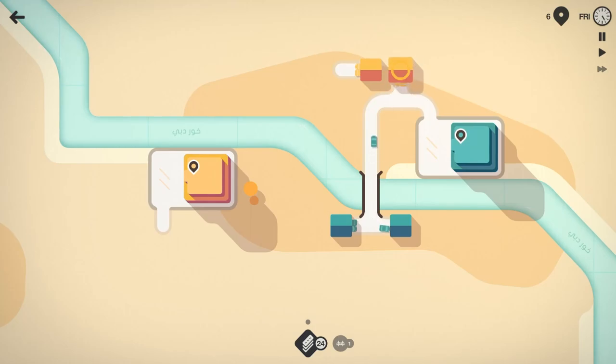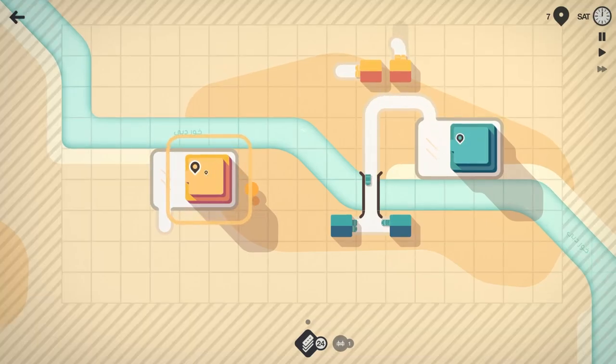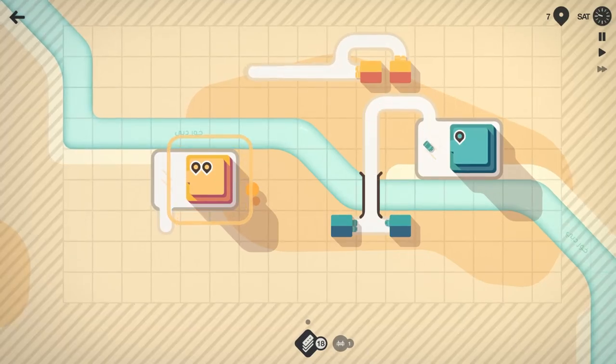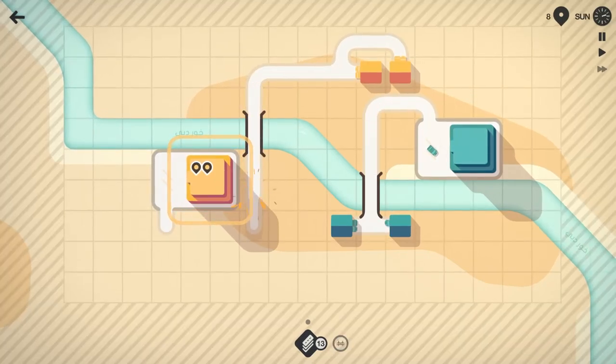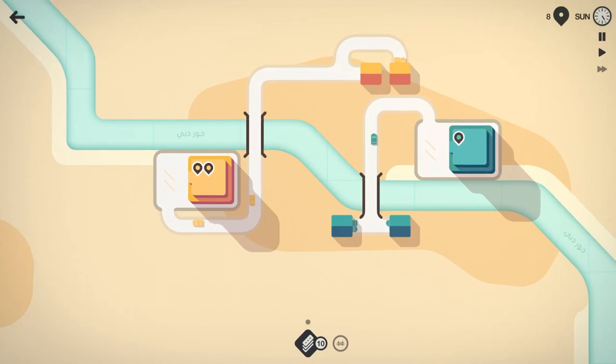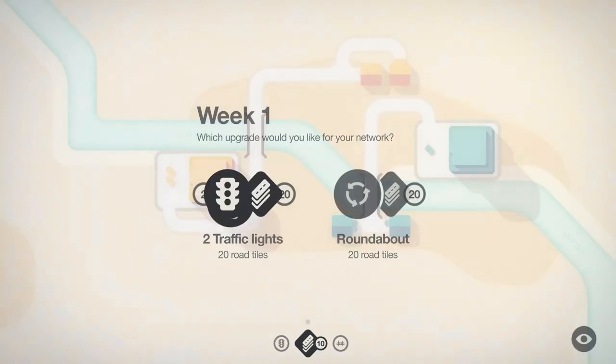Here is the interesting thing — we could connect these two and have them on the same road network, or we could keep them independent so there's less congestion of traffic. We'll go ahead and use our second bridge, come over like that, and now the yellow and the teal — aqua, whatever we want to call it — will be on their own road networks and we don't have to worry too much about traffic.